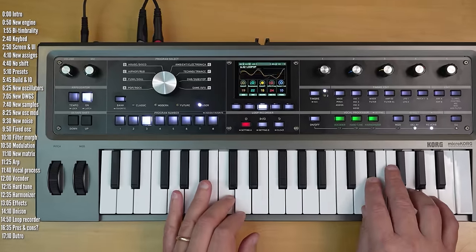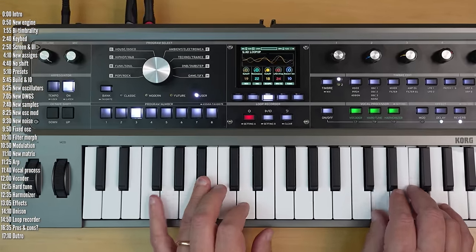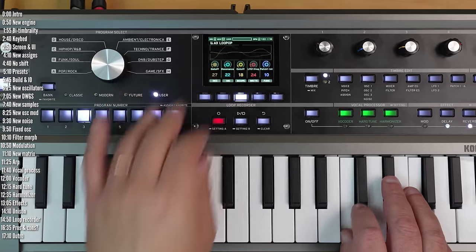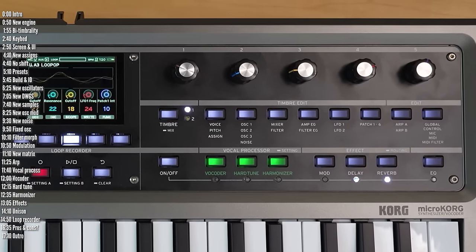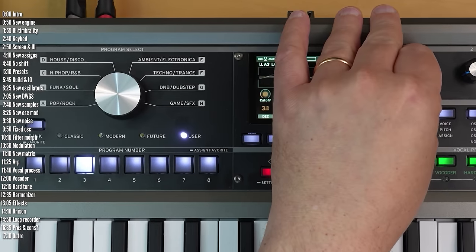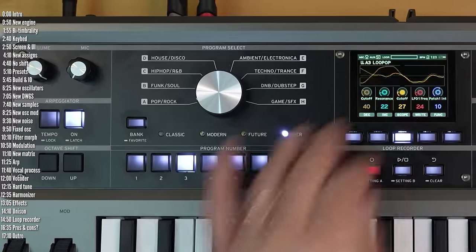This is MicroKorg 2, Korg's sequel to what is allegedly the best-selling synth of all time. It's got a new sound engine, a high-res screen, a totally new interface, but they remained loyal to the form factor and design spirit of the original.